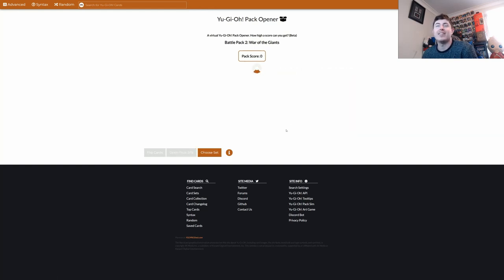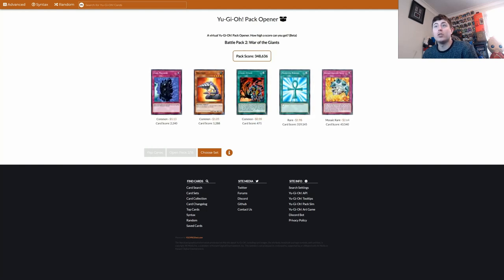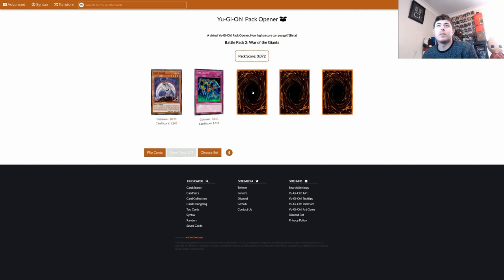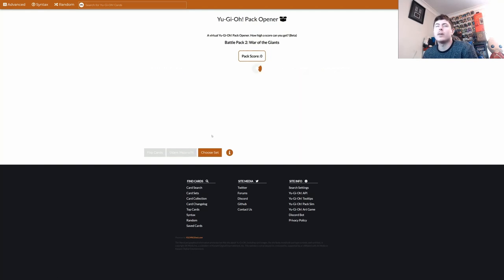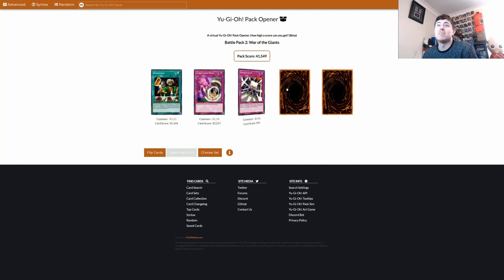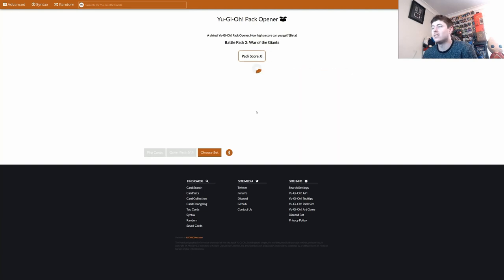Malevolent Nuzzle — I guess that's an equip spell. Drill Roid, Monster Reborn's in this set! Okay, we have a Reborn, we have a Breakthrough Skill, we can play Roids. Card Guard — is Card Guard banned? Maybe, I don't know, can't remember. There's Ice Barriers, Reasoning, Threatening Roar. This Dark Lord seems to keep coming up — maybe there's a way to summon it easily.